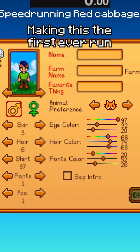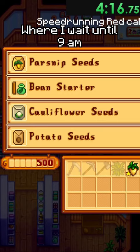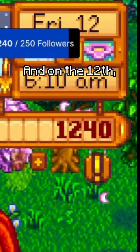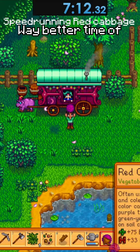So I start again, waking up and planting my parsnips and watering them until they are harvestable, where I wait until 9am to sell to Pierre's and then check the cart. I also pick the option to have three separate cabins, making it easier to check the cart after I wake up. On the 12th, I check the cart and lo and behold, my red cabbage. I buy it and end the run with a way better time of 7 minutes and 12 seconds.